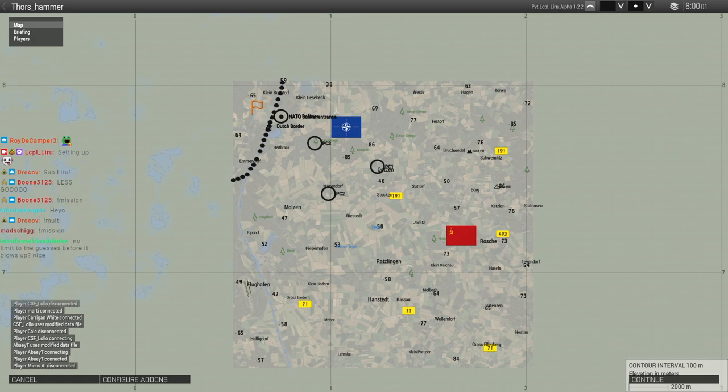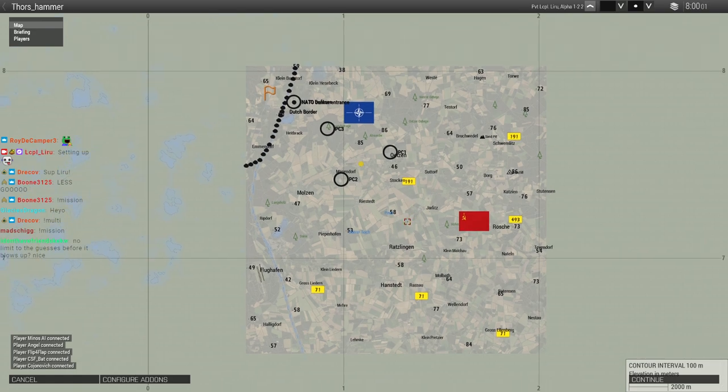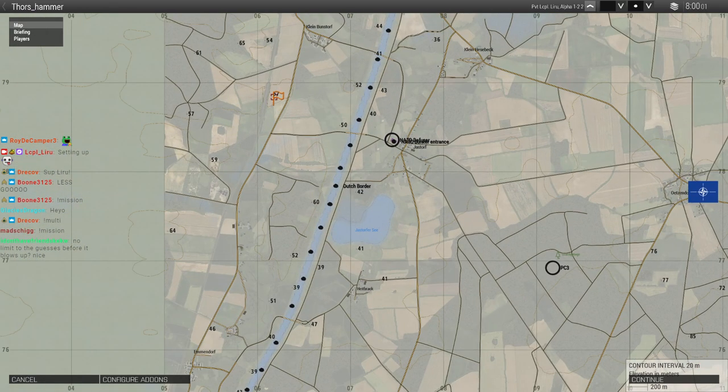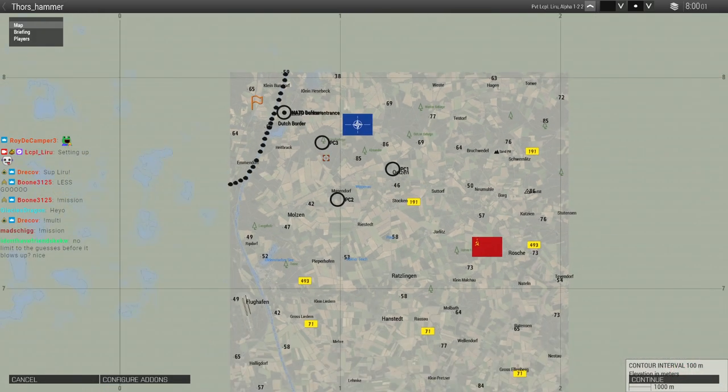Everything is circled around the bomb — that's what we have to focus on. I'm going to have some casual music on today. I don't have anyone for the multi unfortunately — just didn't have anyone message me. There's no limit on guesses; they can keep guessing. If they only get four out of the six numbers — say two from PC1 and two from PC2 but can't get PC3 — they can guess the last two, but that requires them to have control of the bomb site itself.